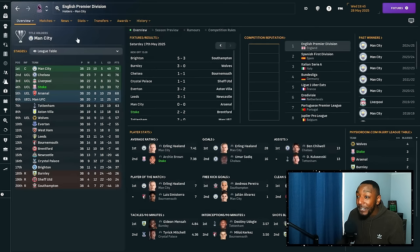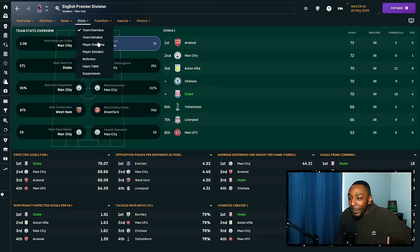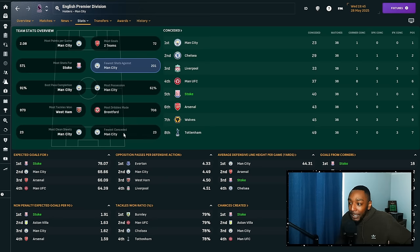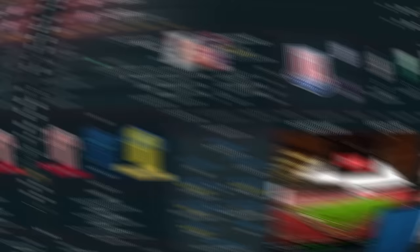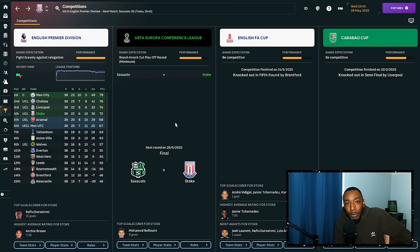In the Premier League second season we finished fourth — now we're in the Champions League next year. We lost 10 games, but we finished above Arsenal and Manchester United, scoring 70 goals, just two behind the league leaders, and had the most shots in the Premier League. Our media prediction at the start of that season was 19th after promotion — they clearly didn't account for our signings. But now we've got a European Conference League final against Sassuolo — let's play it.